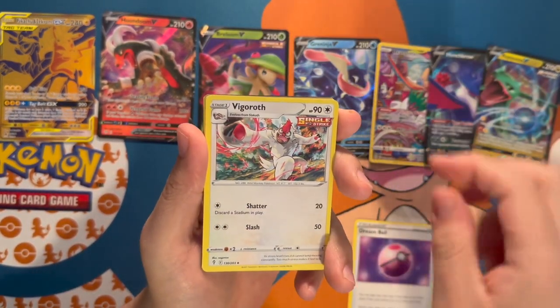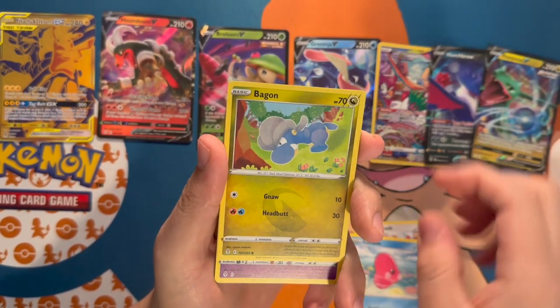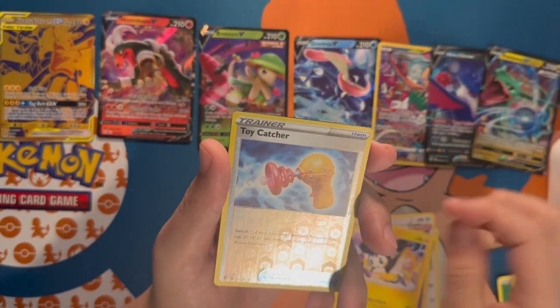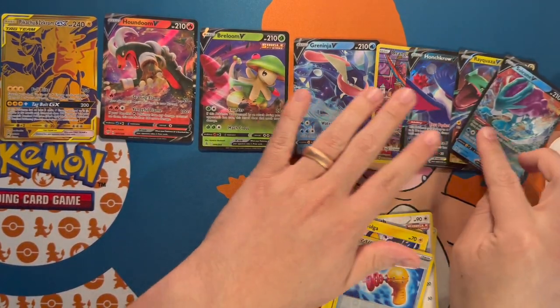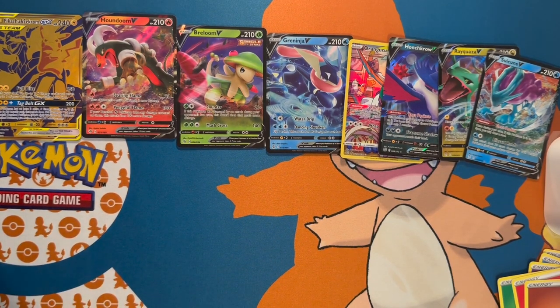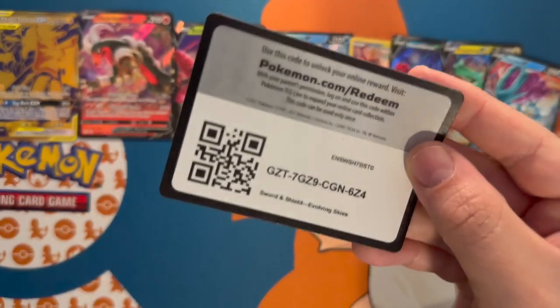We have a Dream Ball, a Luvdisc, a Pumpkaboo, going into reverse holo — a Little Toy Catcher — and a Suicune V! So lots of hits in this box; very, very happy with this box. You guys get that code card.